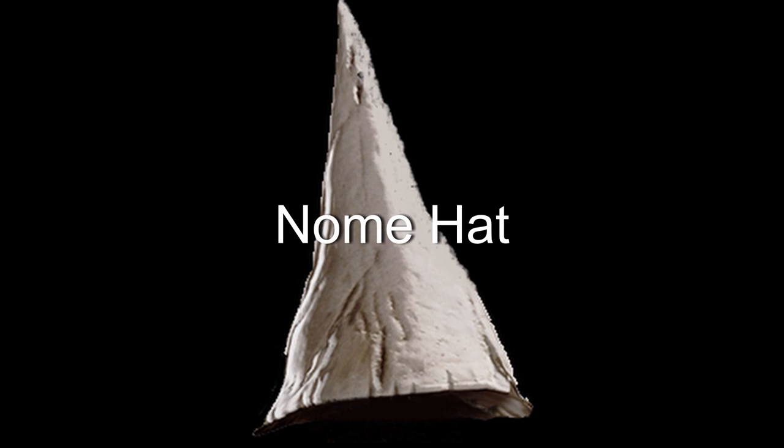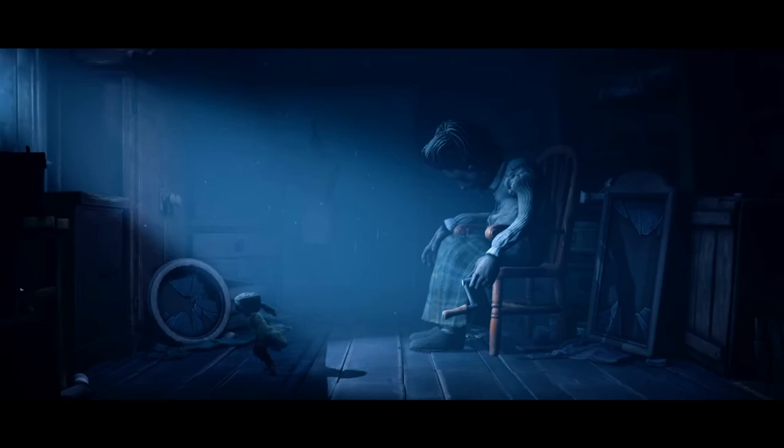Hat number four is the gnome hat. This is only available with the Little Nightmares 2 DLC. If you have the DLC, the gnome hat is in the attic of the hunter's house in chapter one. Once you collect the key from the attic, a gnome will run past you to the left. Go back to the room with the taxidermy woman who you pulled the crank from — the one you ripped off the arm of. Climb on the broken mirror and jump on the ledge under the window.